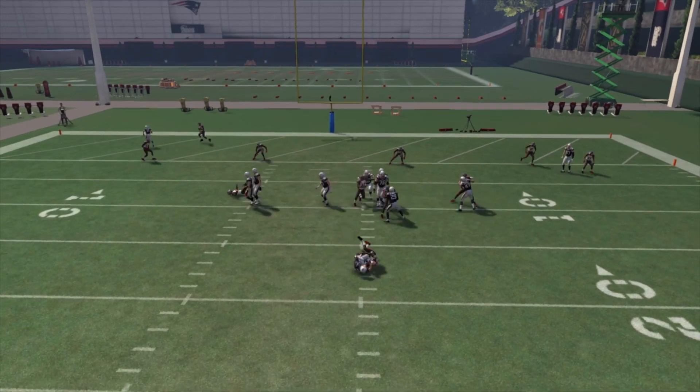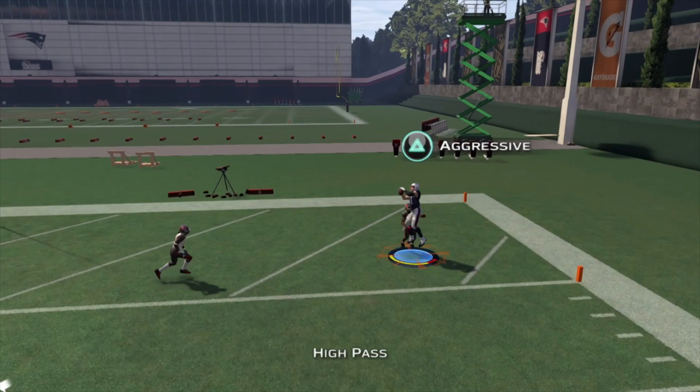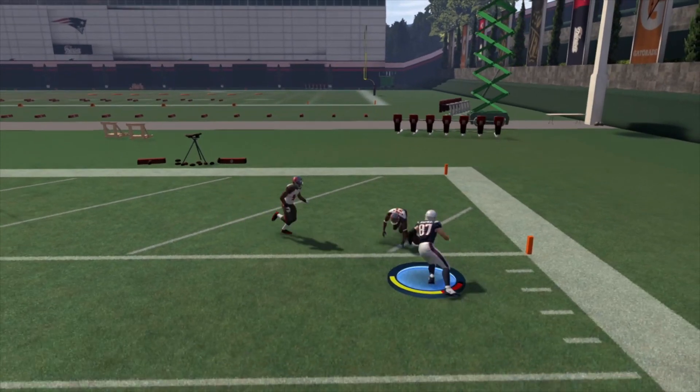Right here, he gets jammed way inside and we have to take the sack. If you're able to double team your opponent, you should be able to slow it down, but once again, if you have Jimmy Graham, Rob Gronk, Dez Bryant, Calvin Johnson — you have to look out for the end zone fade in Madden 16.